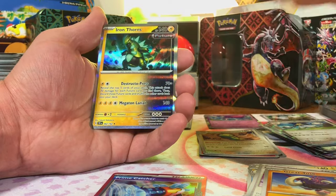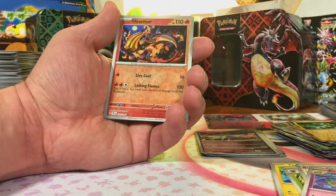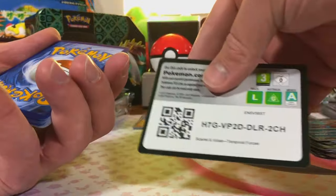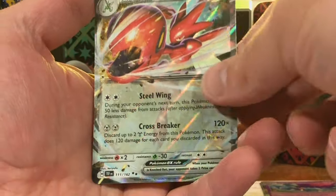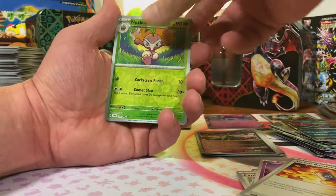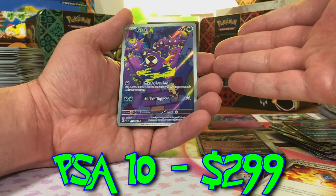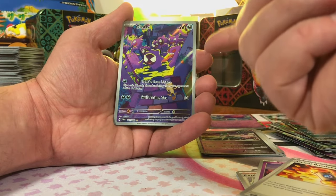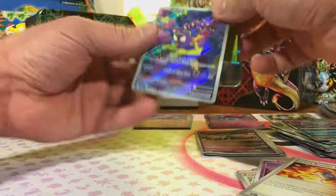Iron Valiant and Iron Thorns. Turtonator, Heatmor, and Roaring Moon. Snom, Shiftry, and Scizor EX — doubled up on that and I certainly will not complain. Nuzleaf, and — look at that — an Illustration Rare Ghastly! I had no idea. This is my favorite pull of the opening by far. Love a Ghastly. Brambleghast.